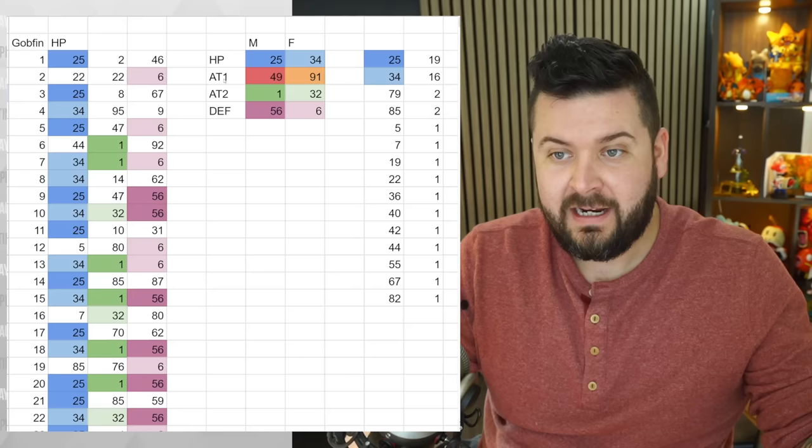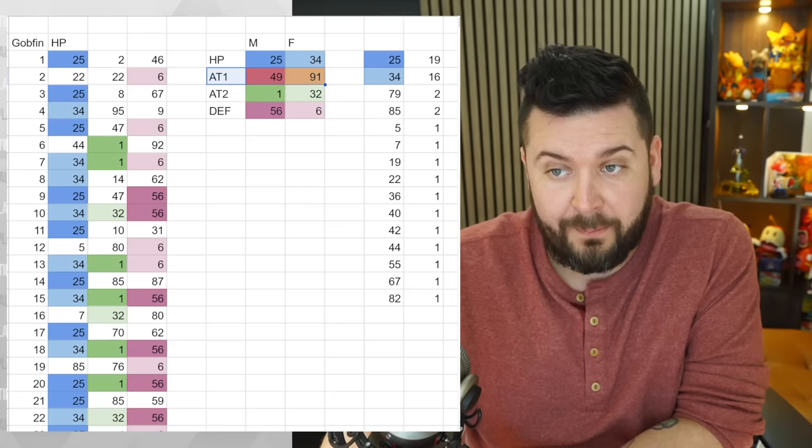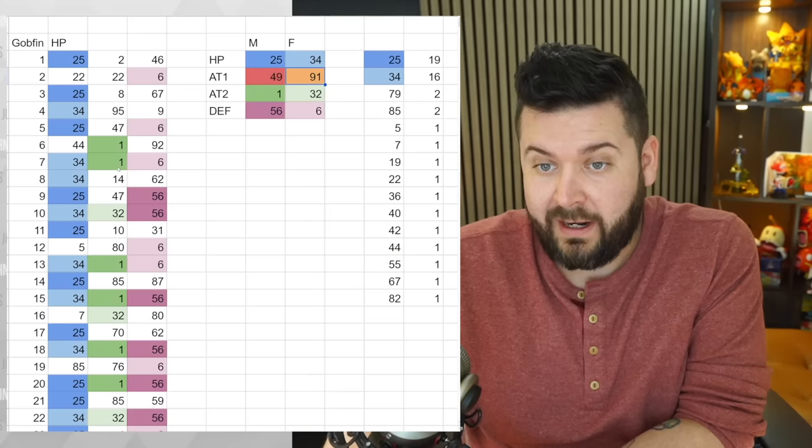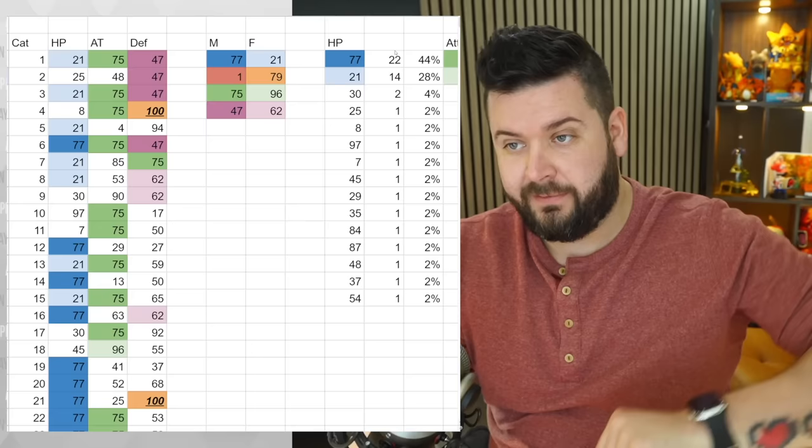Looking at the Gobfin test: attack value one (melee) never ever showed up - only the long range attack passed down. The melee attack value of 49 and 91 never appeared. It seems the melee attack value just never passes down from wild pals; only the long range attack does.